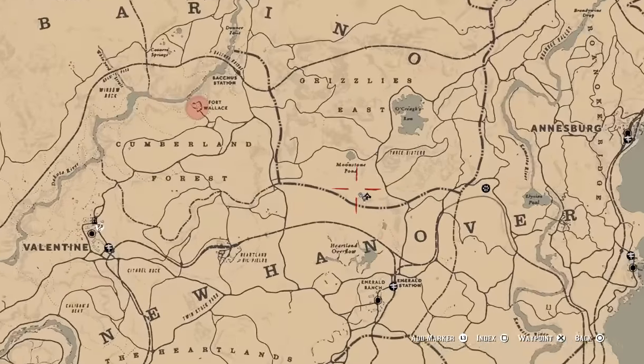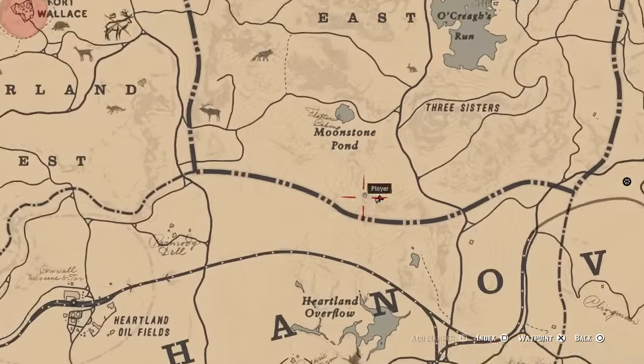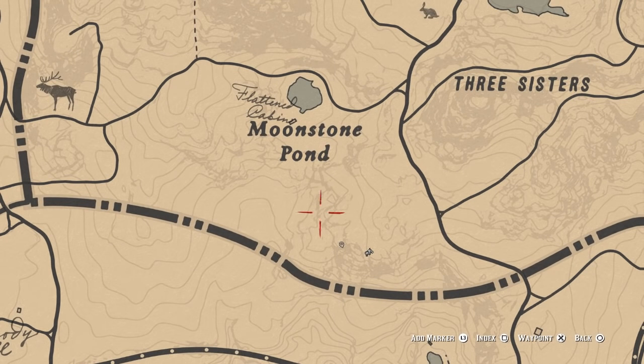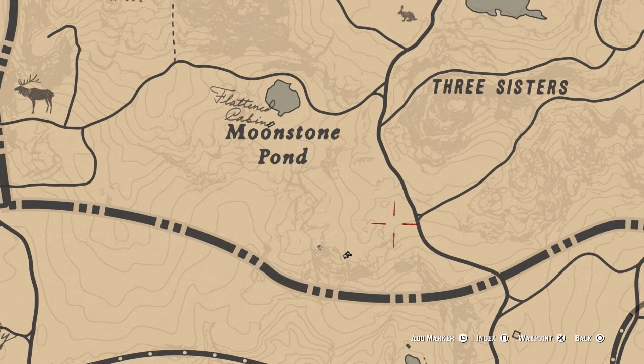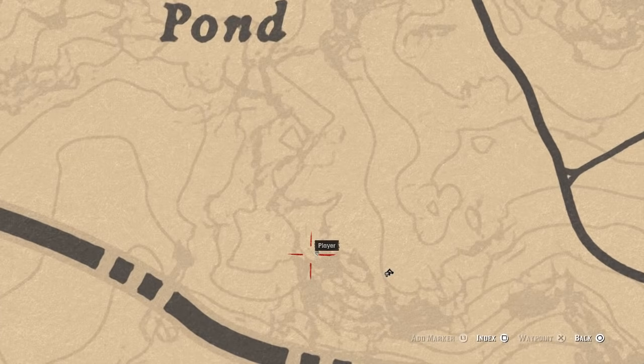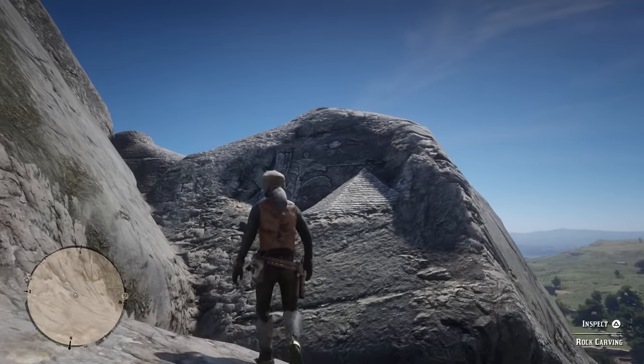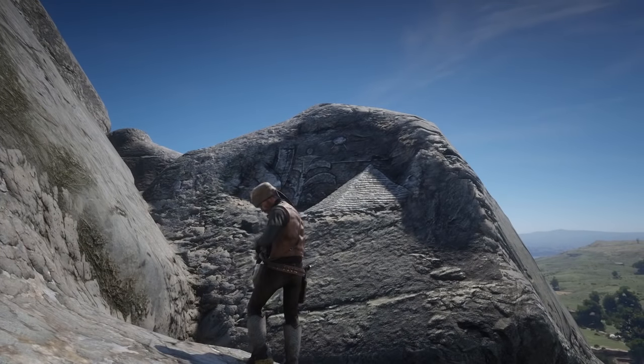Location number eight can be found right up at the end of New Hanover. It's right along the train track, but it's on this side of the mountains. Coming from the Moonstone Pond area, I came from just this road right here — you can see where I've tagged. This is what you're looking for in game, so let's go ahead and inspect and move on.